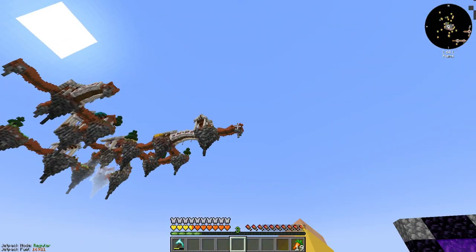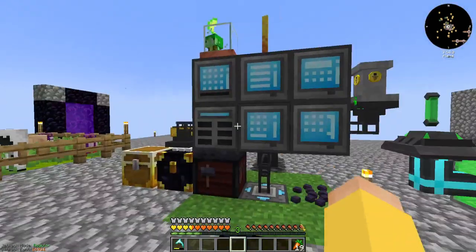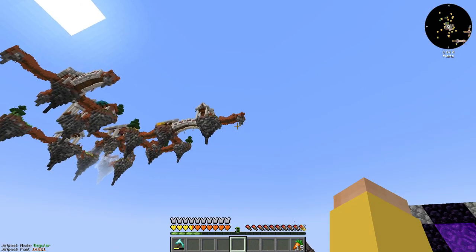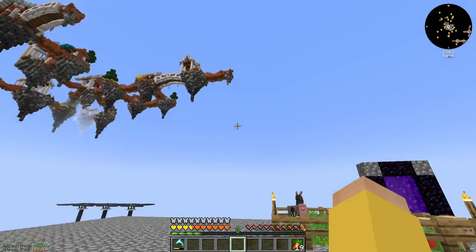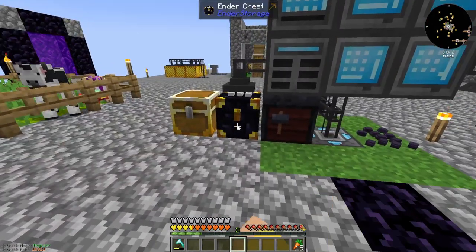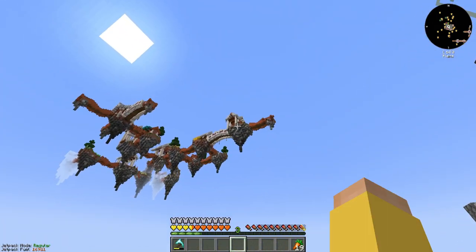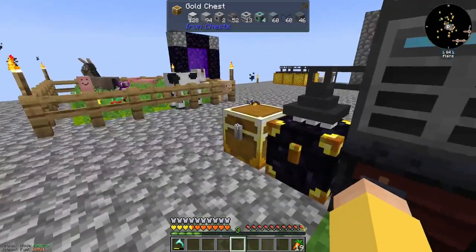I've decided I'm going to build the reactor way up high and use wireless network relays — that's what the flux networks are for — to get power from up there down here. It should stay chunk loaded if I'm in this area, so it's out of the way in case anything goes wrong. I've also got an ender chest network set up and a wireless network already up there, so I think we are good to go.